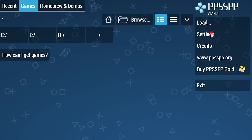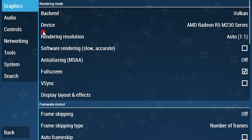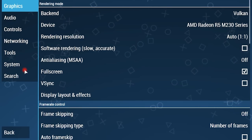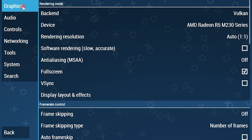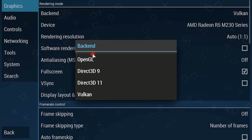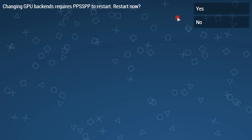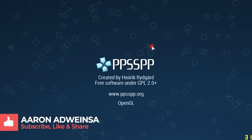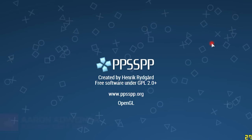If you want the PPSSPP app, you can go to their website and download it. So let's open the game. We go to settings and we change the backend from Vulkan to OpenCL. The reason I'm changing it from Vulkan to OpenCL is most people who have low-end devices might not have Vulkan on their chipsets or on their phones.